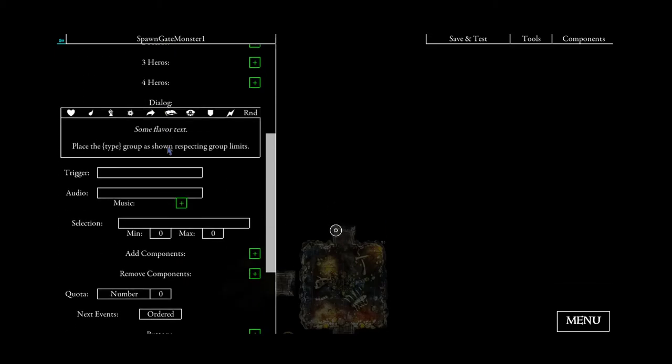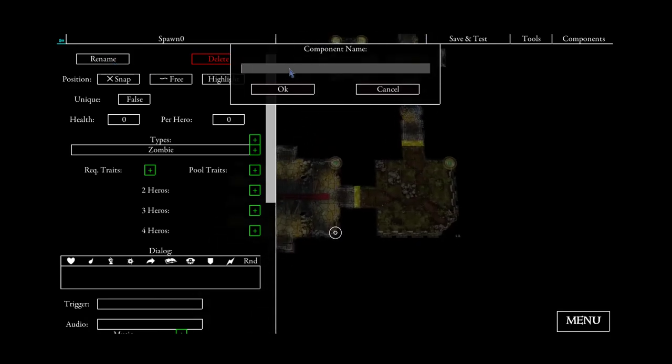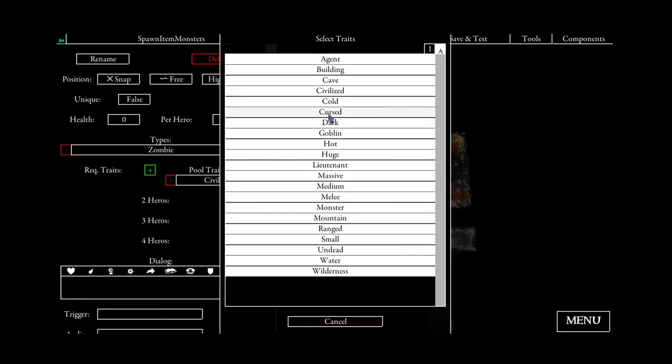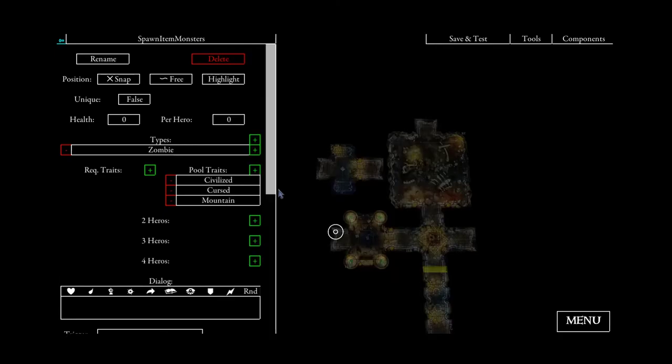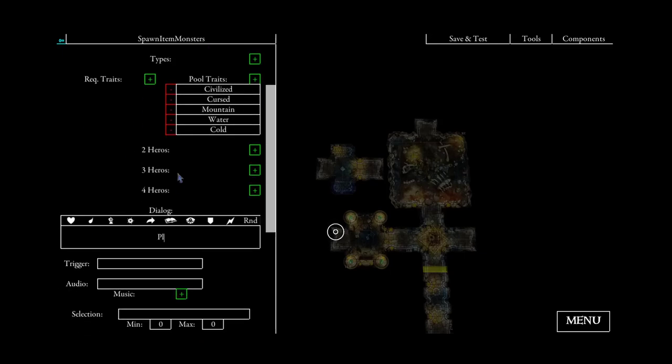And now another spawn — this will be the item monsters, because they will spawn here next to the items. Again some random groups: mountain and water and cold. And the same text: 'place the type group as shown respecting group limits.' Always use a flavor text just to give a little bit of story here.